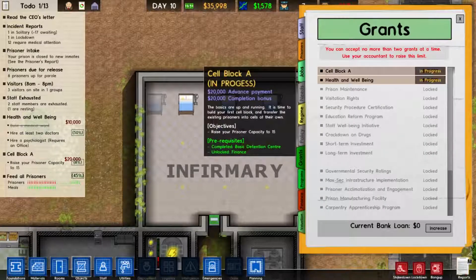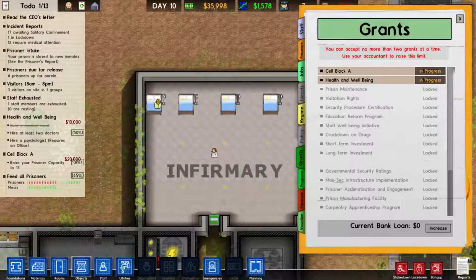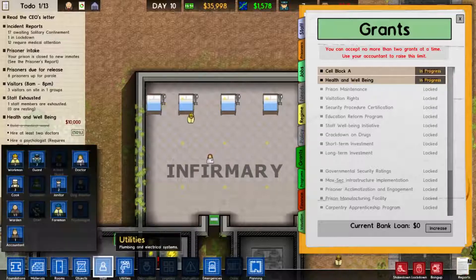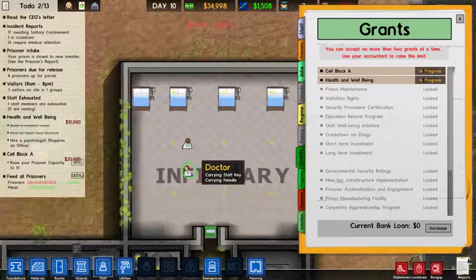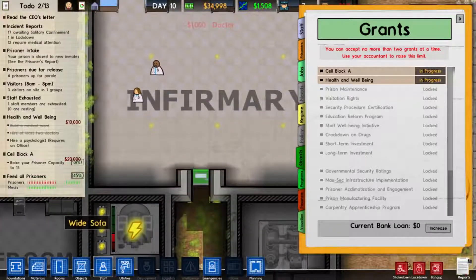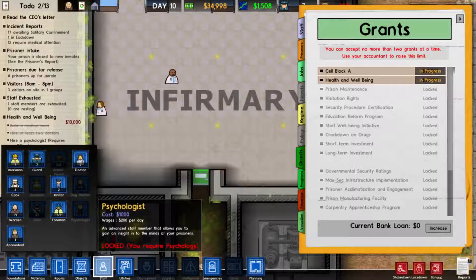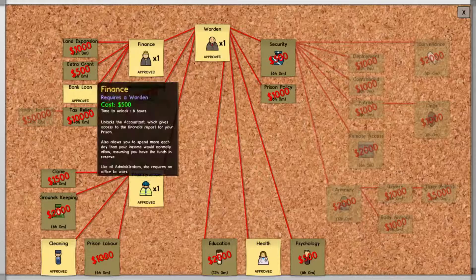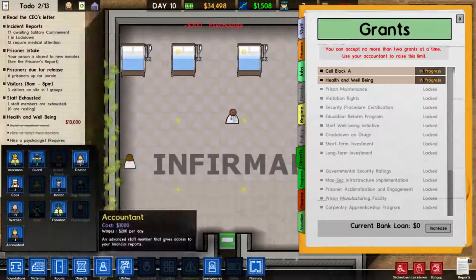I should now be able to cash in. Two doctors and a psychologist as well - I need to get another doctor. So I've got two doctors now - it's like an episode of ER, just without George Clooney. Let's get an office for a psychologist. Oh for fuck's sake, I need to research psychology now. Let's research that and I'm going to build this fucker an office while I wait.